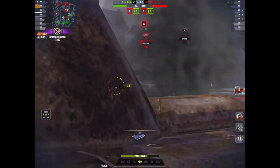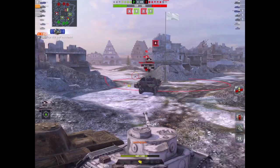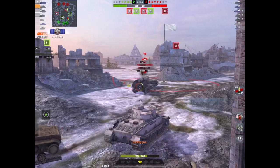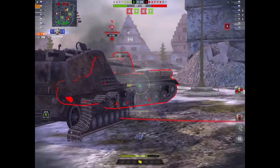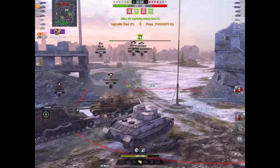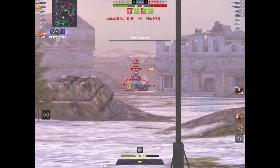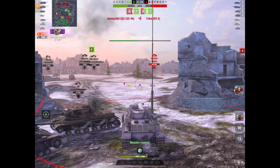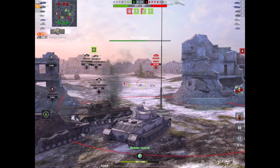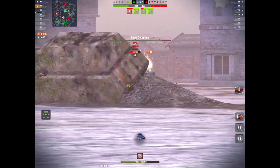I'll use the KV3 for a bit of cover. The IS is focusing somebody else now, so I'm going to try and smack him a little bit - yeah, track him. Now I can move around to where the carcass of the Nashorn is. He's not going to be able to shoot me through the Nashorn. I can shoot him, take him out, and take out the base. I get tracked there by the VK, not to worry - maybe I can smack him. Yes I can! Liking this.